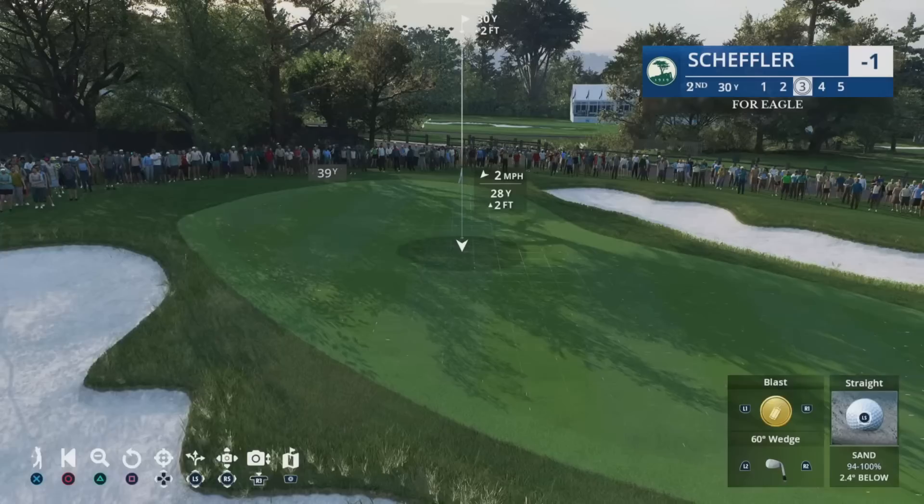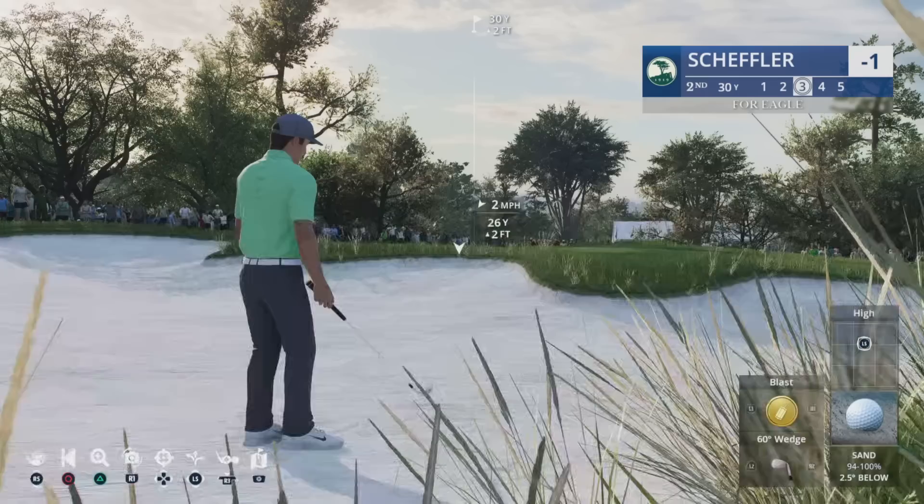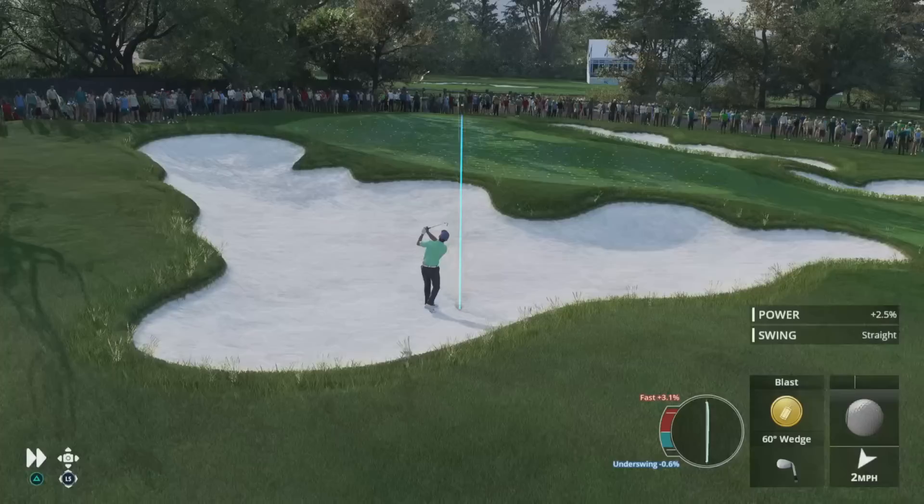Up next are the bunker shots. Here is the blast. This is specific to bunkers — this swing hits the sand behind the ball to loft it up out of the sand and onto the green, causing the ball to roll out more since the sand impact reduces the spin.